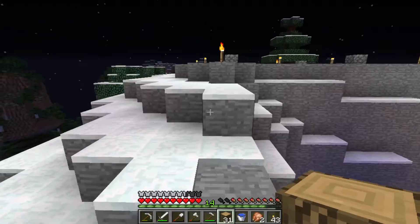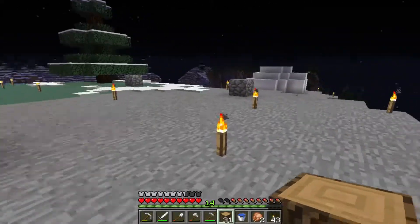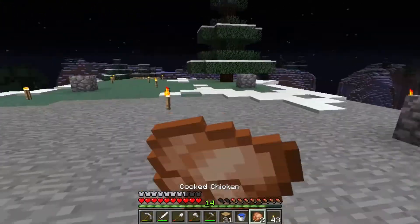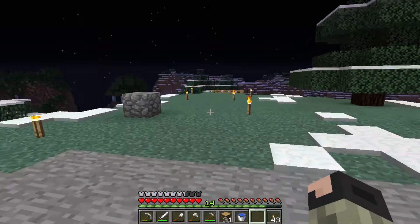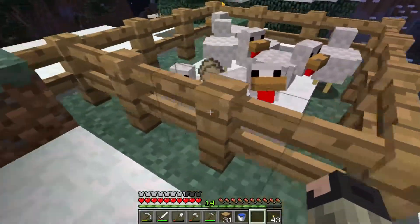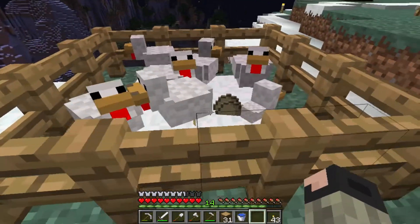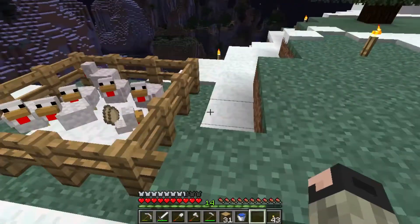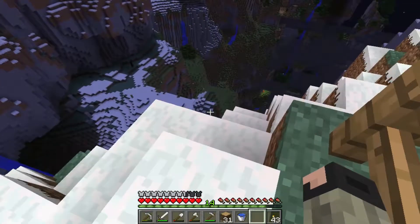I'm going to go get some stone here and eat because I'm getting hungry. The food situation is probably still a bit in the red here. I really should put a door in this thing. Checking my farm here — should be able to see it from here. Oh, there it is. Careful.